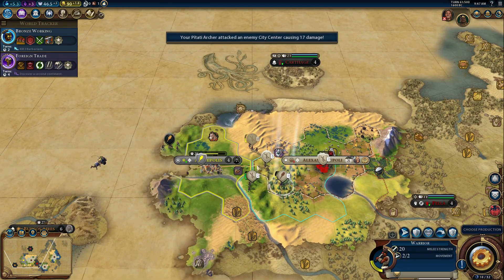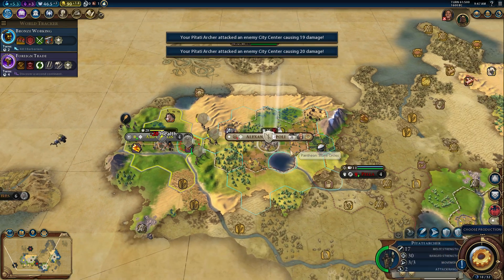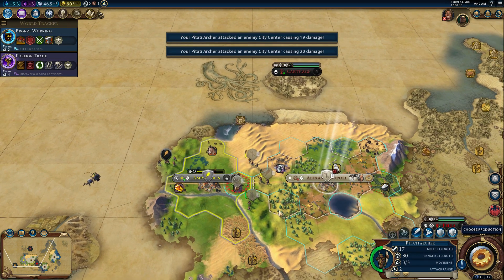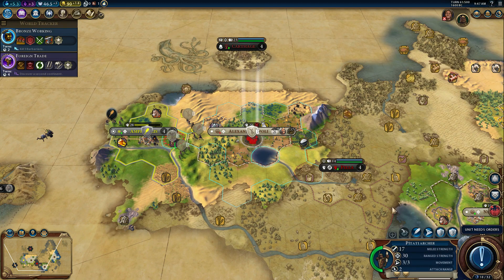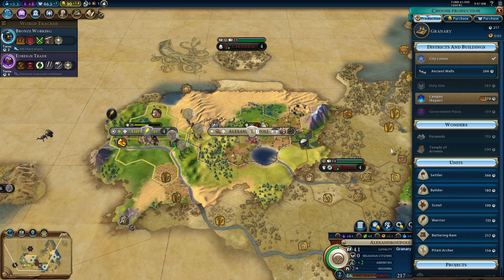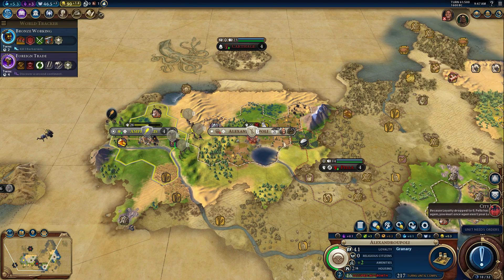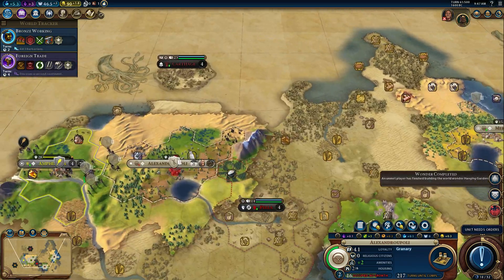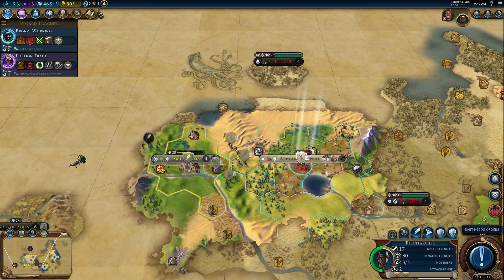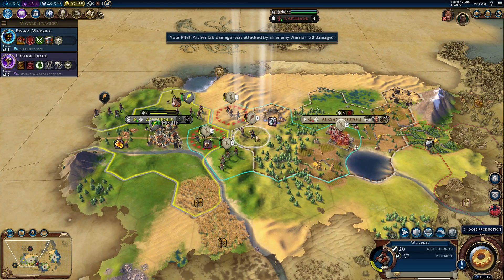I'm just trying to get this dude up there so next turn he should be able to punch into the city. Two turns — not great. I really flubbed that. Let's get the granary. We have a monument now, right? You need food — that's what you're telling me. Like, where is all the food? My cities seem to be functioning normally, so I can only assume there's something going on that I don't understand. I think we have to focus everything on sacking the city.